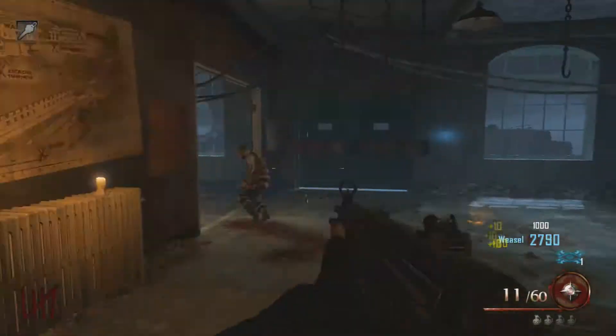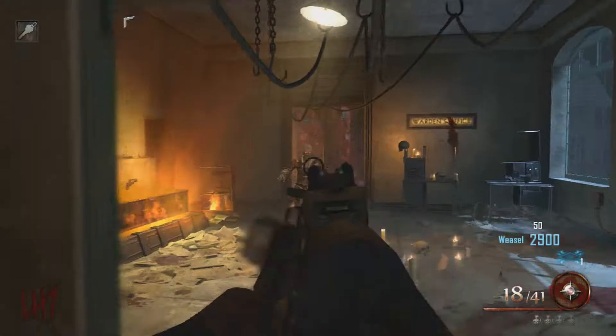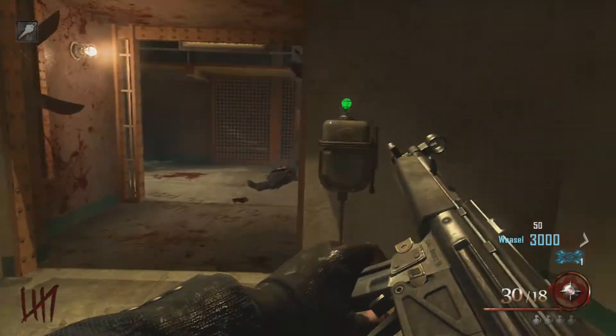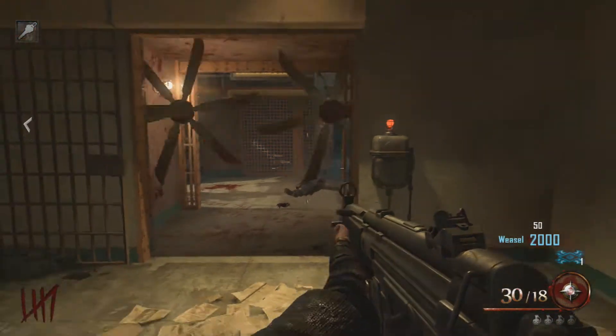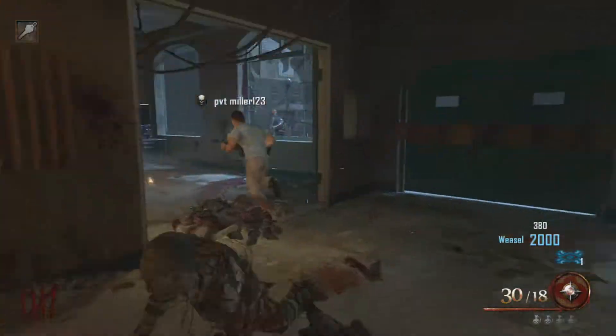The second trap is over here in the warden's office. It's very easy to activate — right here, the little green box. Press X, it's a thousand points, and there you go. You get little fans that just cut up some zombies.